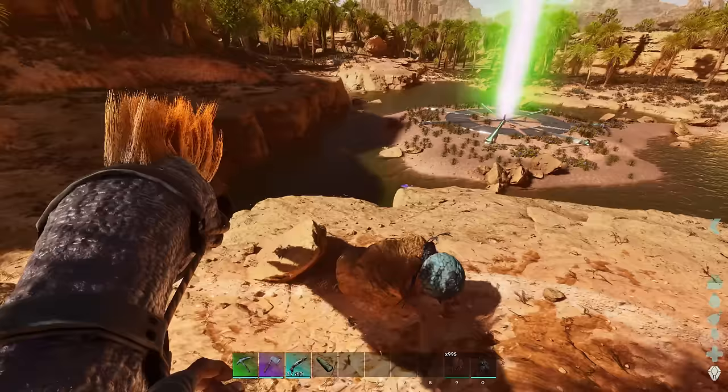We're going vertical with our base, so we don't need a huge footprint. I think down here might work better - easier to wall off, and we'll set up our area for tames too. They will definitely have a barn to keep them safe because dragons will be flying over here eventually. Right here might work, and I'm thinking a tiered build - part up here, part down there.